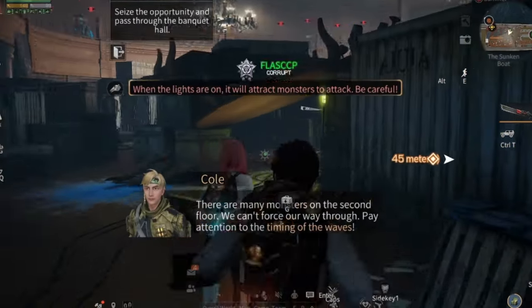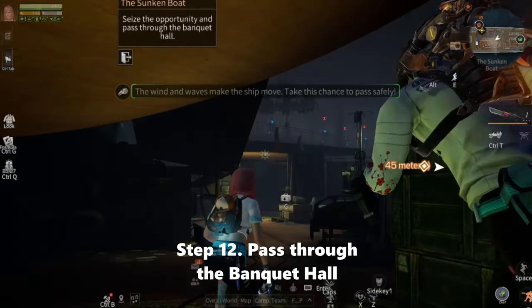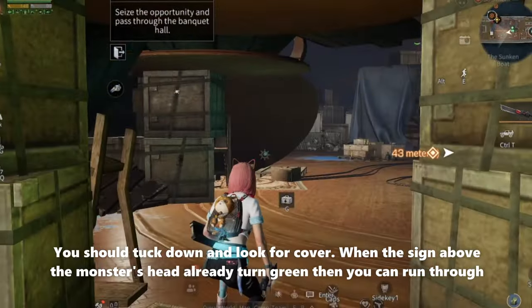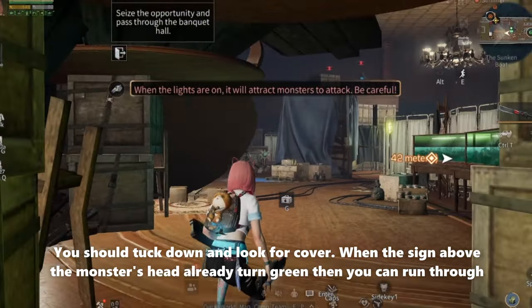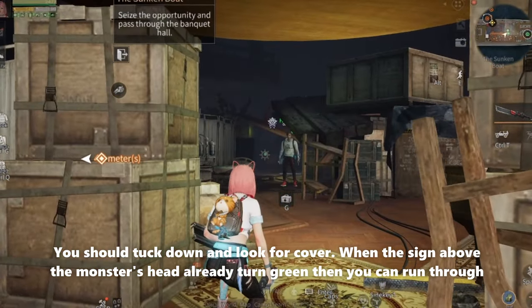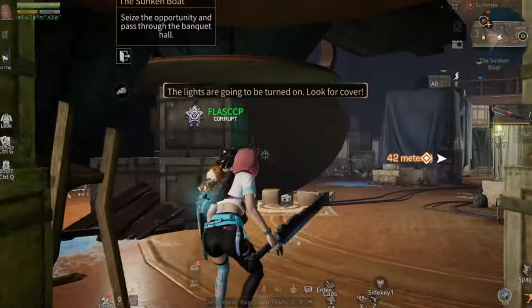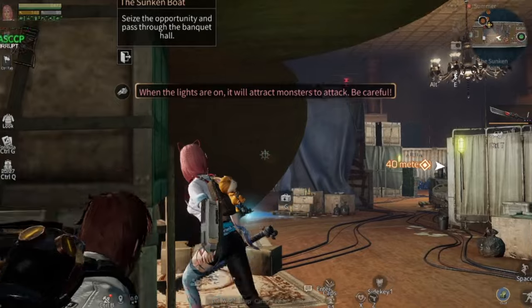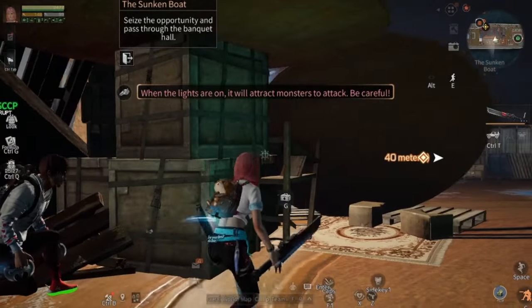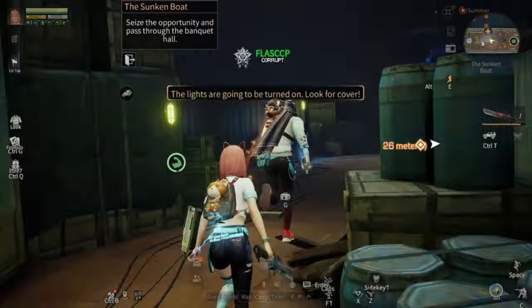Now let's open the gate. You must be careful here, survivors, to pass through the banquet hall. You should crouch down and look for cover. When the sign above the monster's head turns green, then you can run through. When it's still red, you must take cover from the monster's attack.